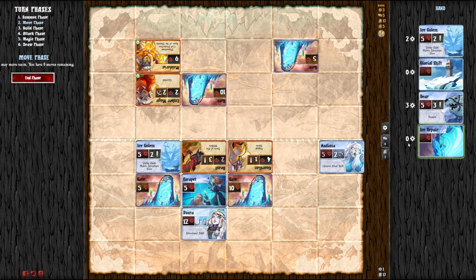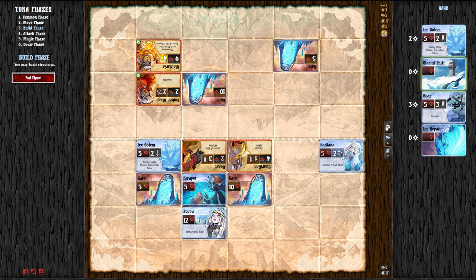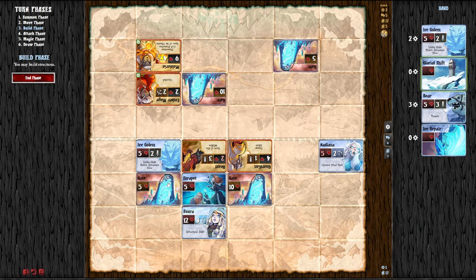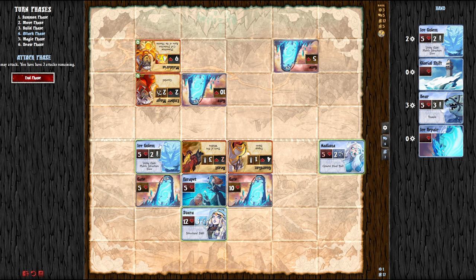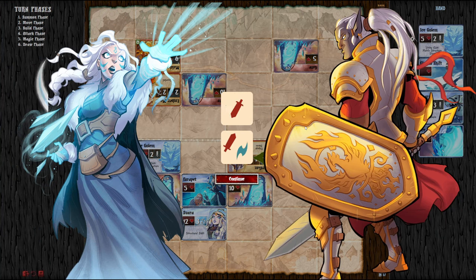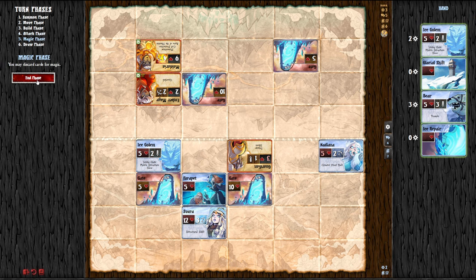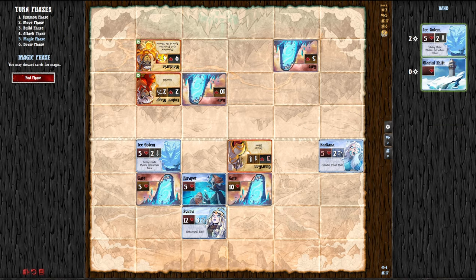The golem does count as a structure — OK, I don't know why I didn't think that would work but it does. We're going to build. Going to the attack phase — we're going to attack this guy, get him out of there. Got him. Then hit her — got him. He has three life though — whoa. I'm going to discard that and the bear. I feel like I want to keep Ice Golem, so I'm going to end it there.